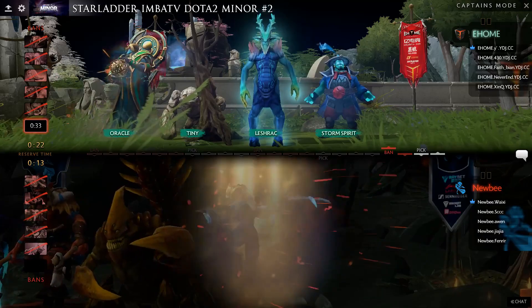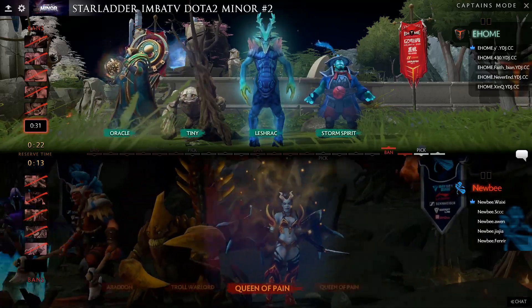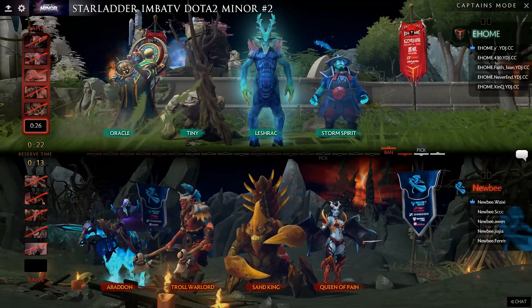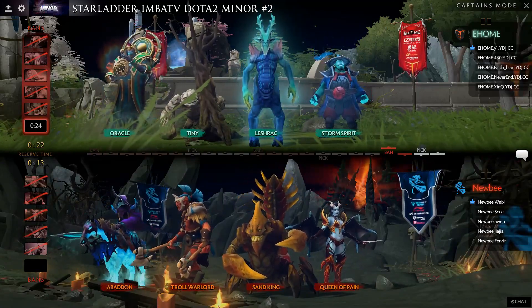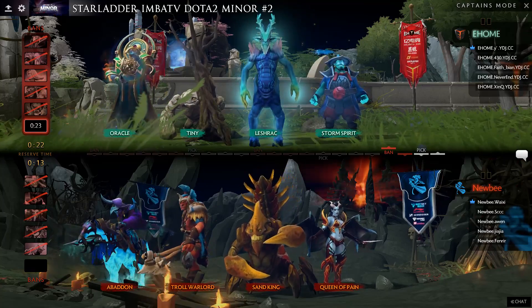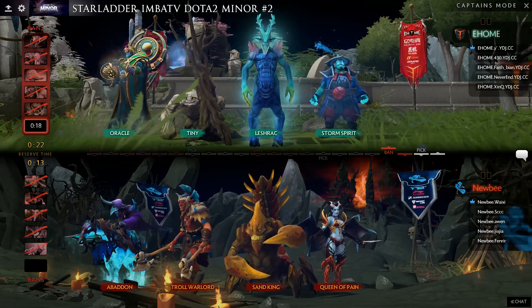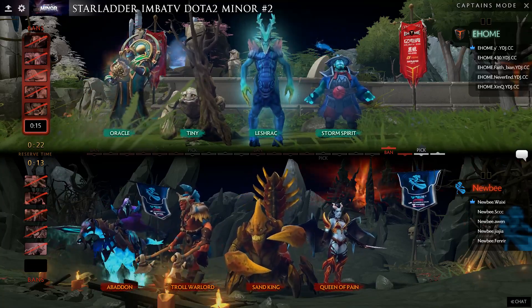The Radiant team goes Queen of Pain again for STriple C — we saw it in the last game and it just never really got the ball rolling. It gives them mobility but again lacking what they need in control. Now they're relying on a four-position to give them that stun.